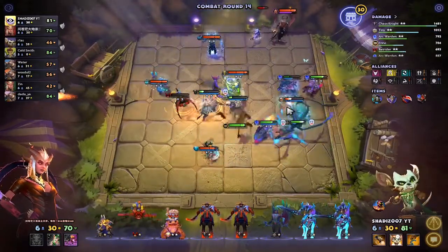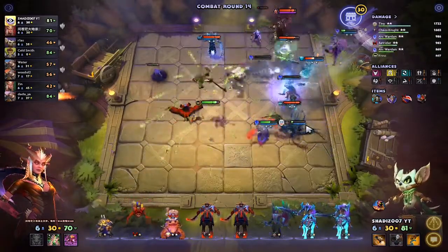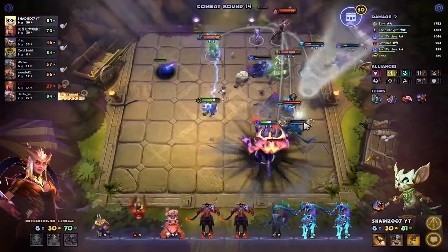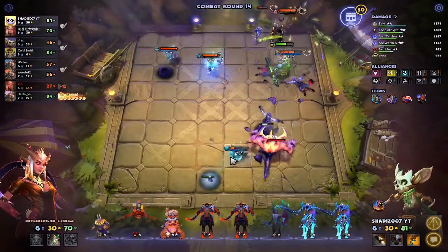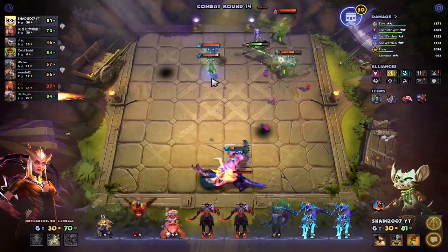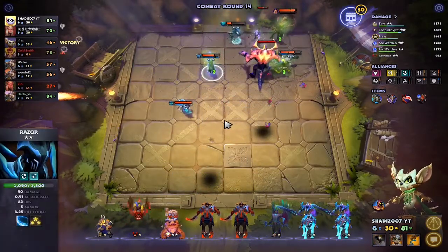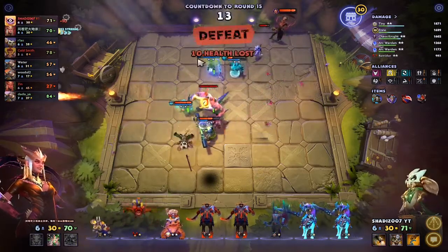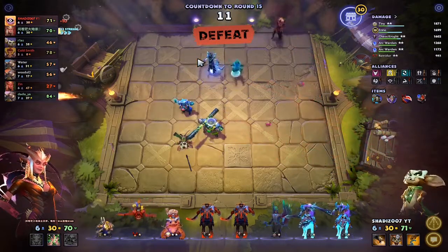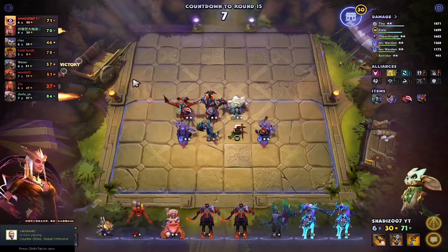Let's try to find Luna — maybe she can help. They got their column — we're lost. They have a two-star Razor also — that's very bad. Just die. Lost 10 HP. Damn, lost so much.